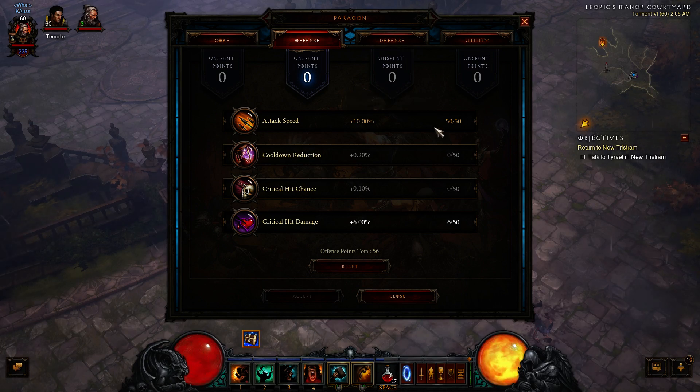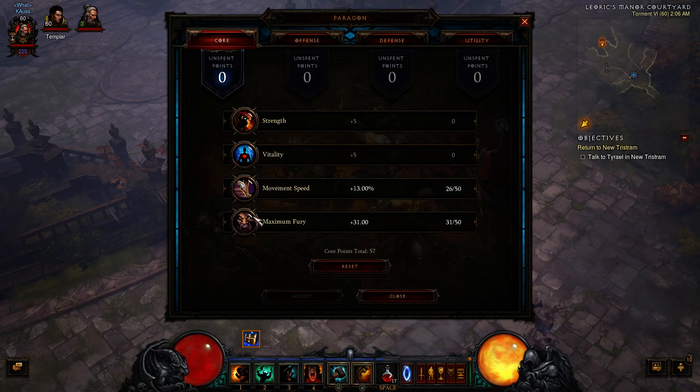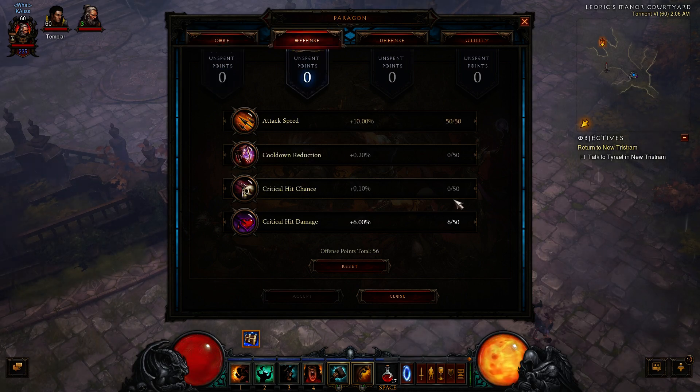In the Offense tab, Attack Speed is actually better in this build because — unlike other pets — the Call of the Ancients guys do scale with Attack Speed. When you attack with higher Attack Speed with them, they generate more Fury and give you more effective DPS. Higher Attack Speed also helps with healing. Crit Hit Damage is second, because Crit Hit Chance maxes at only 5% for 50 points — 1% per 10 — whereas Fury gives 1% per 5. So Crit Hit Damage is the better route over Crit Chance in the Offense tab.